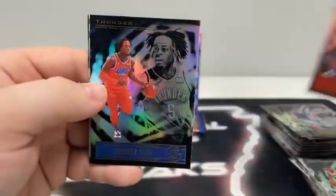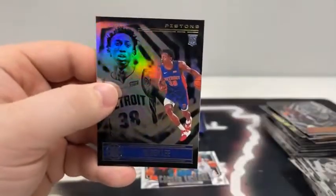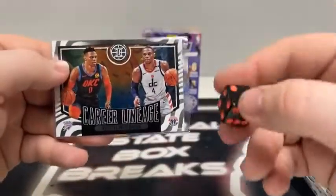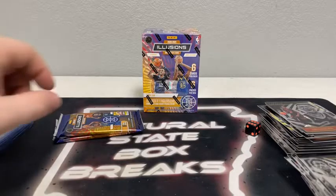Pack number four: we have Clint Capella for the Atlanta Hawks, a career lineage of Russell Westbrook — we'll do a dice roll for that one. Here is Chris Bosh, R.J. Hampton, and Saban Lee on the rookie card for the Detroit Pistons. Dice roll quick — one through three for OKC, four through six for Washington. That is a six for the Wizards.